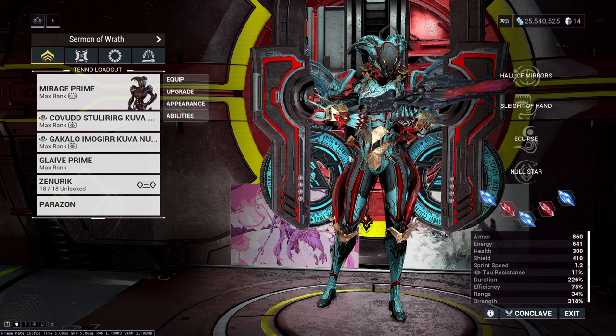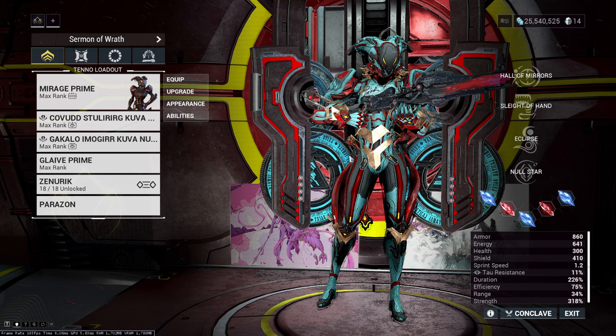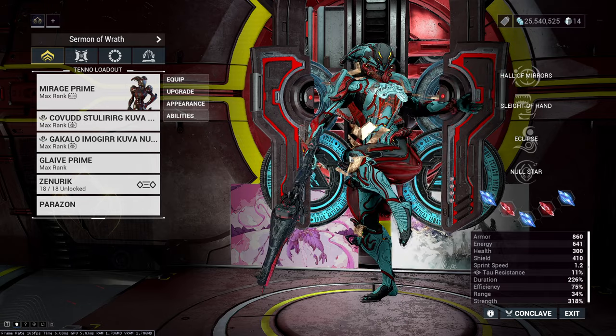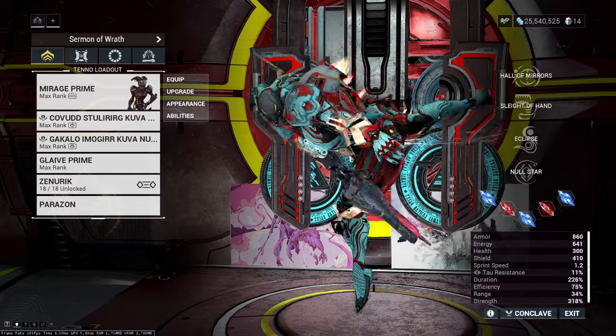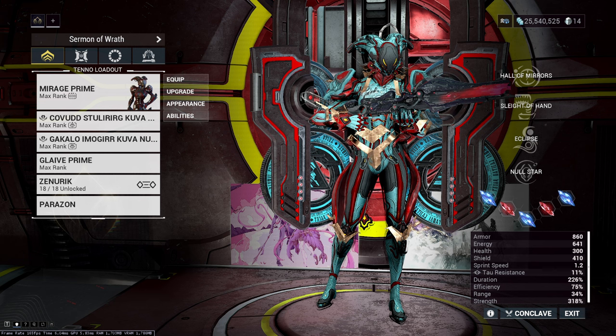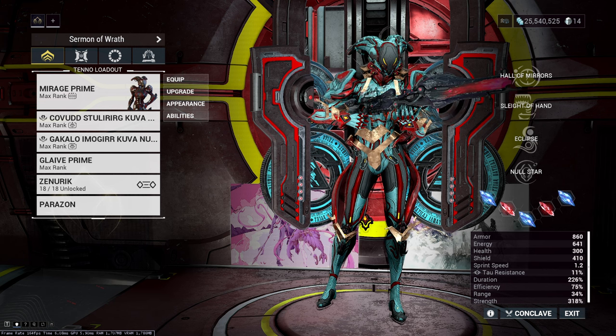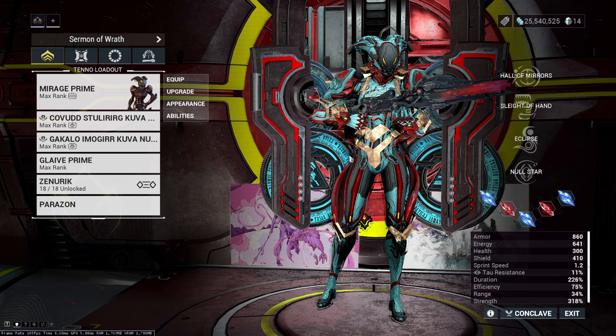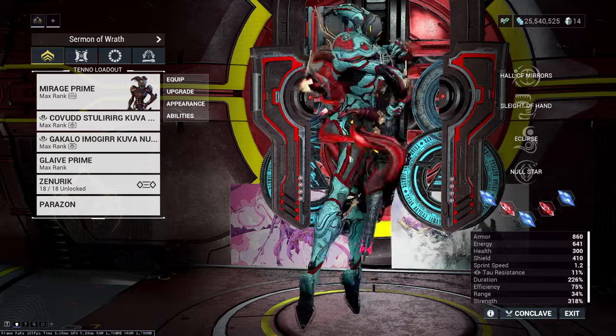Mirage's biggest downside is her tankiness — she is a glass cannon Warframe, arguably the biggest glass cannon in the game. You really don't want to take almost any defensive mods whatsoever and just focus on damage. But today we are going to do exactly that while also being extremely tanky.